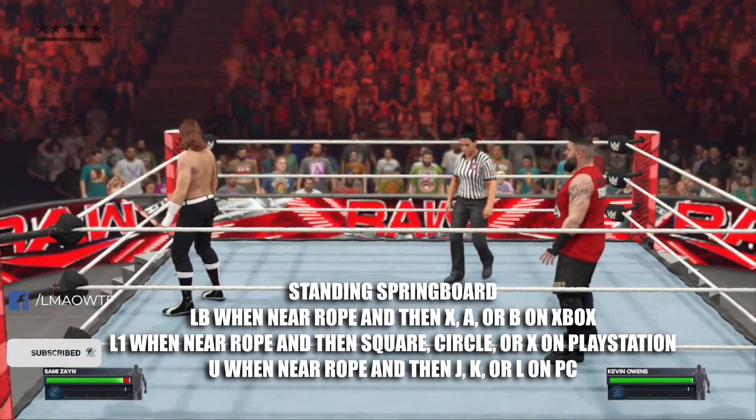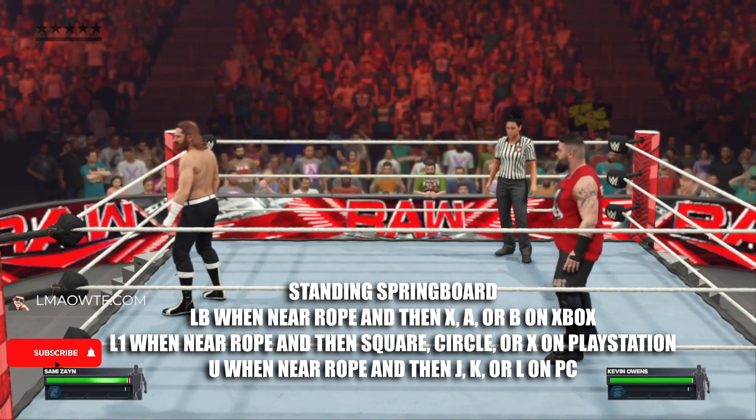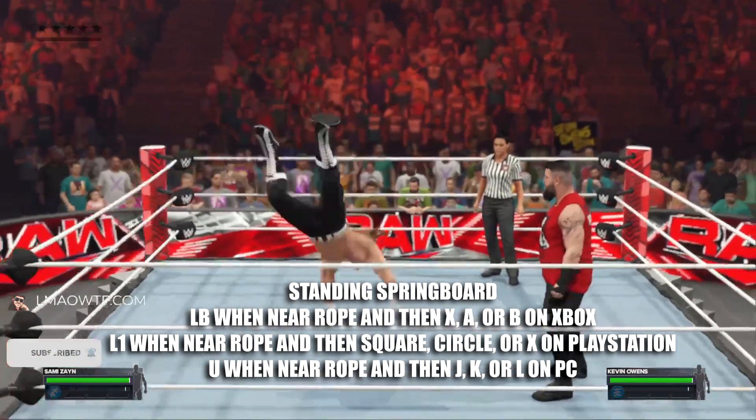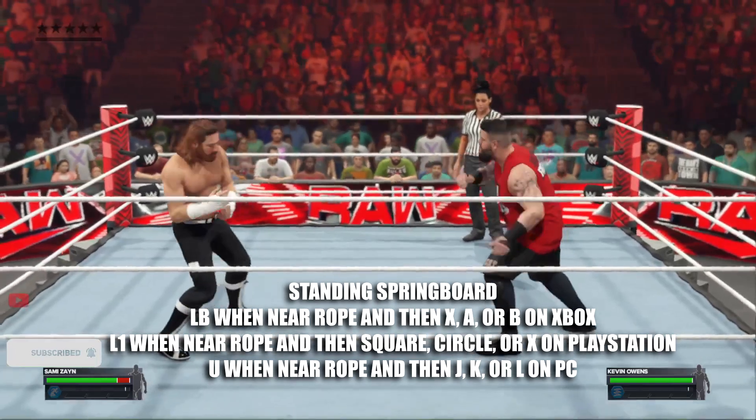all you have to do is stand next to the rope, and then press LB on Xbox, L1 on PlayStation, and U on PC to grab onto the rope. And then press X, A, or B on Xbox, square, circle, or X on PlayStation, and J, K, or L on PC.